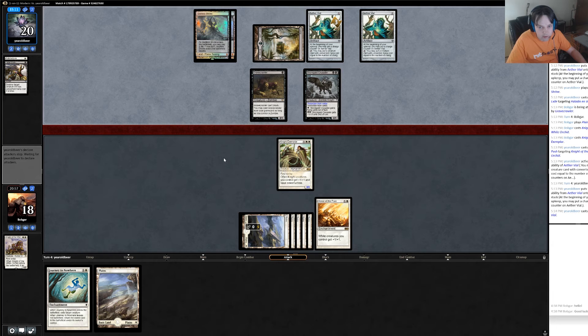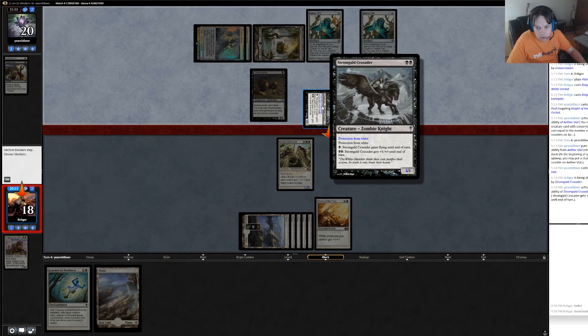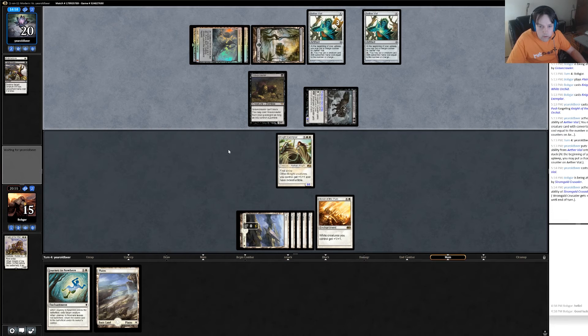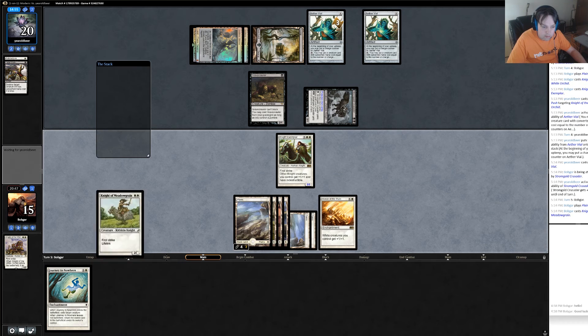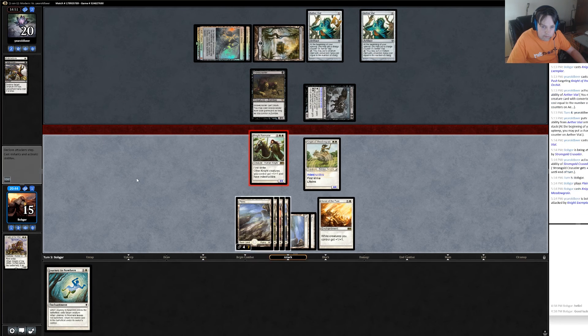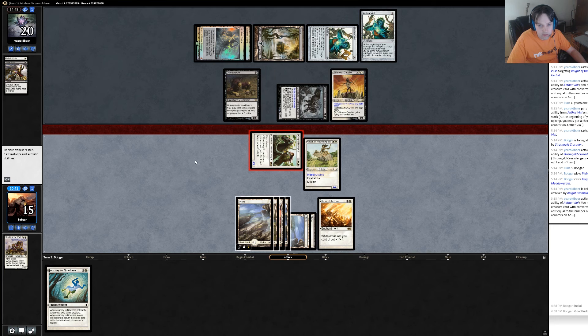I can block the Gravecrawler if he wants, or block that guy too — sure. Plus one plus zero, sure. Not a land — hey, that's not a land, that's a pretty good one. I'm just going to play my land — there's no reason to hold it in hand at this point. Knight of Meadowgrain — pretty good for racing at least. He's probably one of the protection guys given his luck — yep. He can't have that many of them but the ones he has he draws.